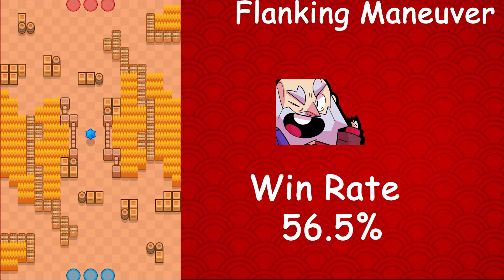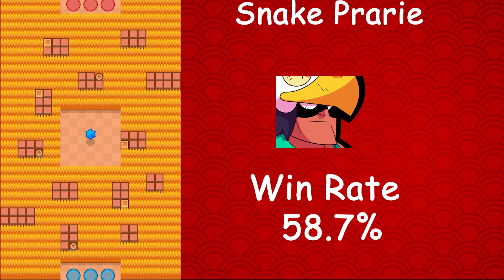Moving on to Dynamike, whose best map is Flanking Maneuver — he has a 56.5% win rate, a 7.8% usage rate, and a 3.6% star player rate. Then Bow, whose best map should be pretty guessable and obvious — Bow's best map is Snake Prairie.